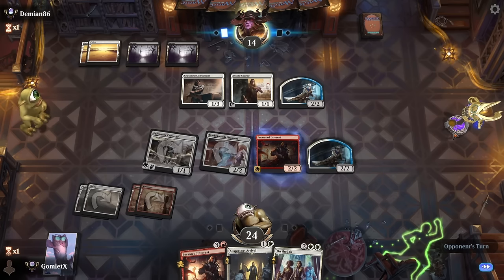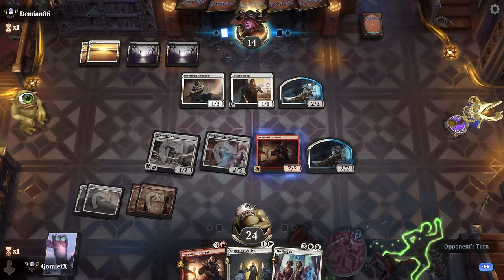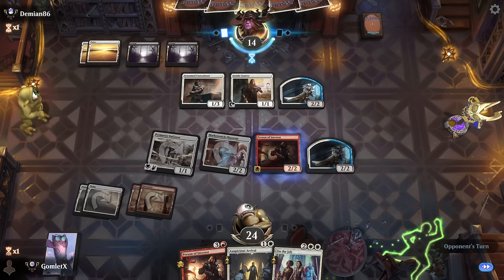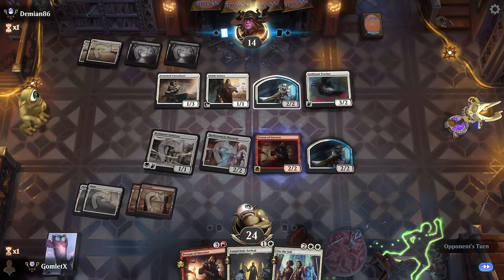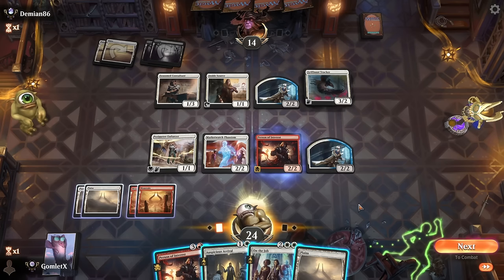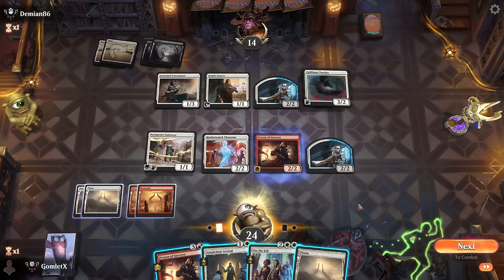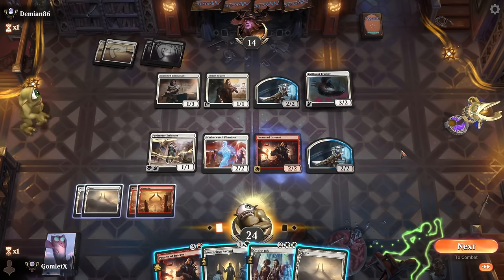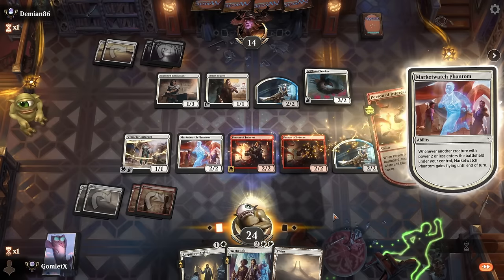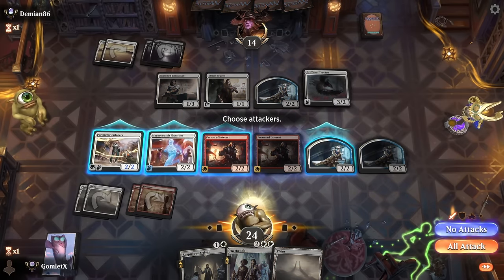Person of Interest turn four was the icing on the cake — the biggest best card to work with this curve because it triggered both of our detectives to get that extra damage in the sky and gave us a wide board state at the same time. They've got a good four-drop too, not quite as good as Person of Interest. They're at 14 — we're just jamming on in. I kind of want to play another Person of Interest and just clear this Griff Tracker out of the way, then On the Job next turn for lethal.